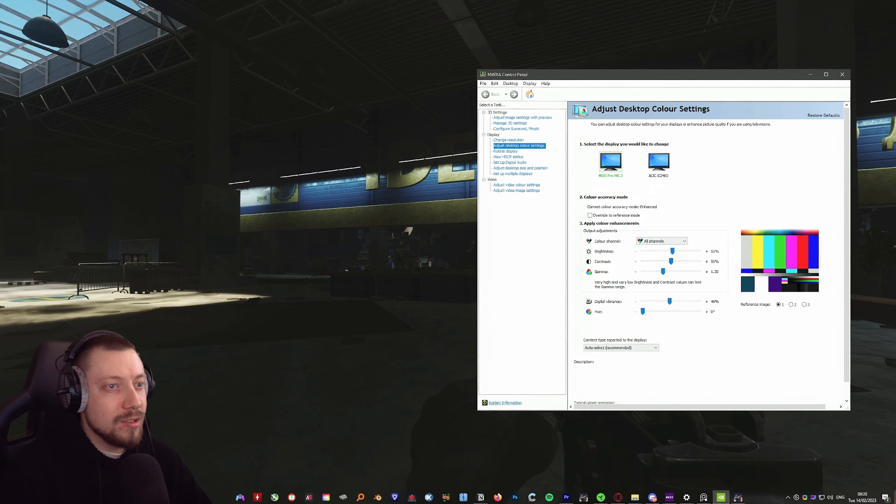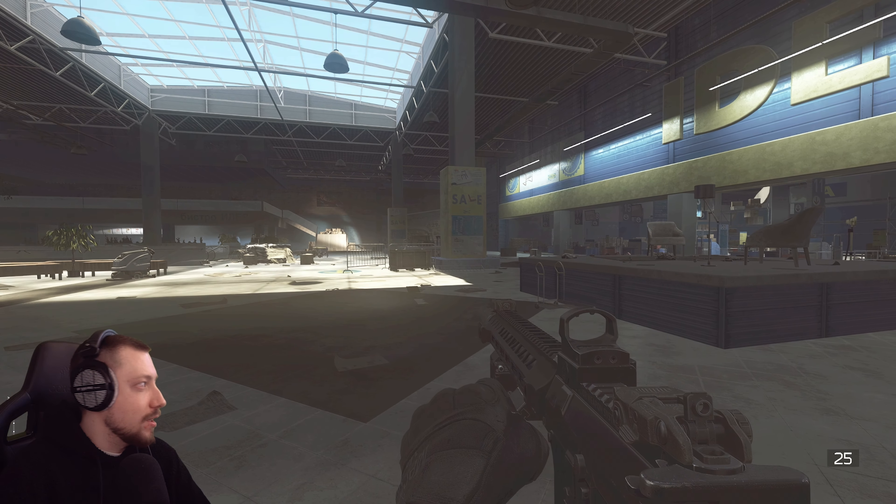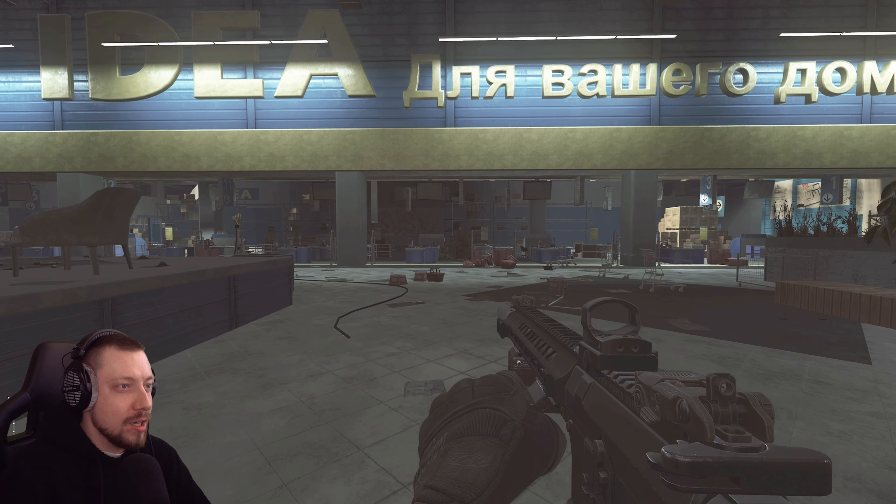The most important step is to open up the NVIDIA control panel. You can play around with this to suit your preferences, but in my example I'm going to whack the gamma up to max and move the contrast to about 80. If we look back in-game we can actually start to see something now, but it's still a little bit washed out.